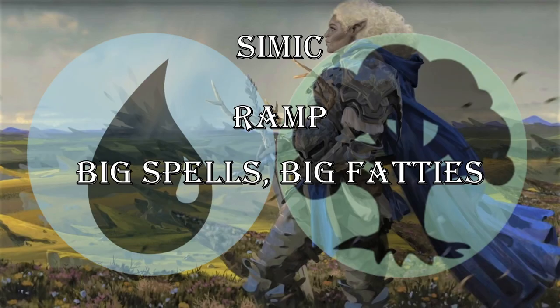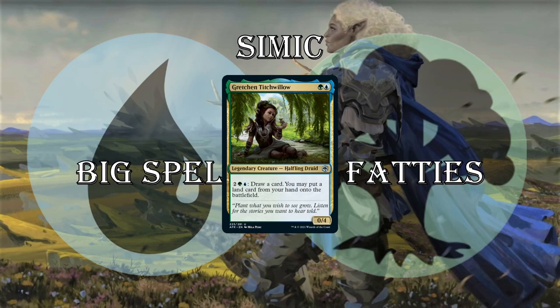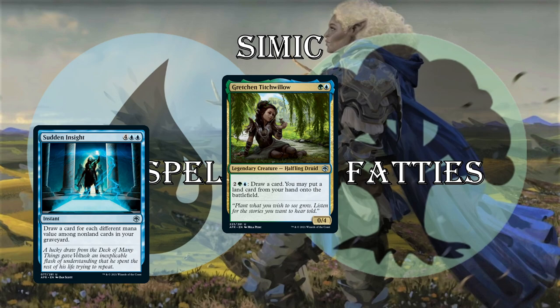Next up, Simic — ramp, big spells, big fatties, big dopes. You know how it goes. Gretchen is 2-mana 0/4, just a wall. Pay 4 mana, draw a card, put a land from your hand into the battlefield — you can do that at instant speed and multiple times. So if you have 8 mana, you can do it twice at the end of your opponent's turn if the game goes long. Big spells: Sudden Insight, 6-mana, draws a card for each different mana value among non-land cards in your graveyard. You can get to a point where this is drawing you 4 or 5 cards, and it's instant speed. Simic is the type of deck that's just going to have 6 mana to play around with.